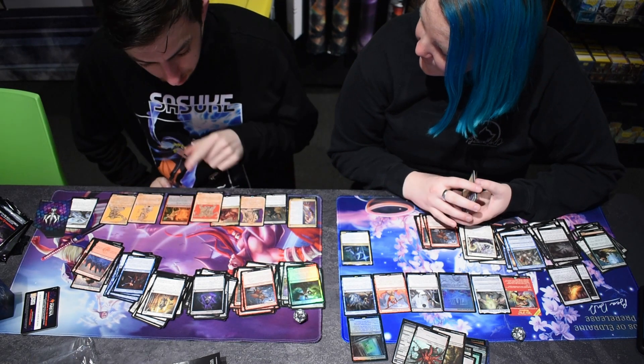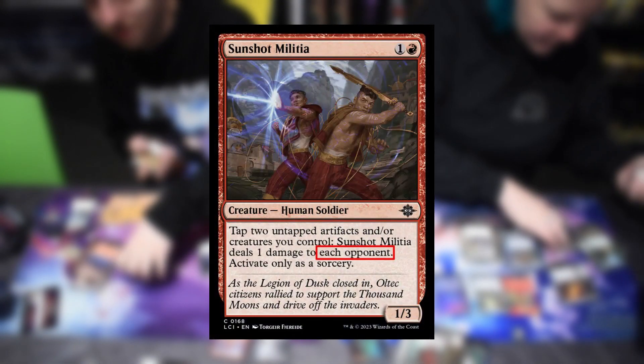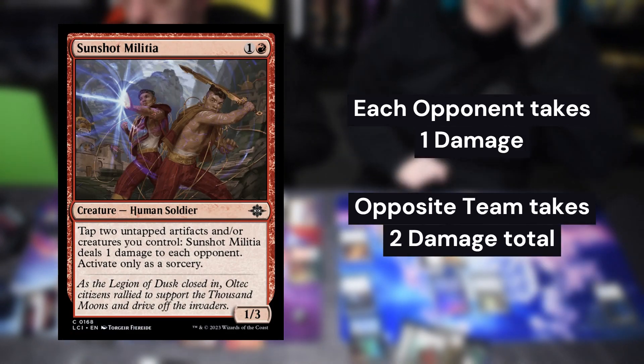Teams don't share any resources other than life, so if any card makes a reference to you, it only applies to the individual holder. Effects that read 'each opponent' or 'each player' affect each team member separately. For example, if each opponent takes one damage, the team takes two damage.